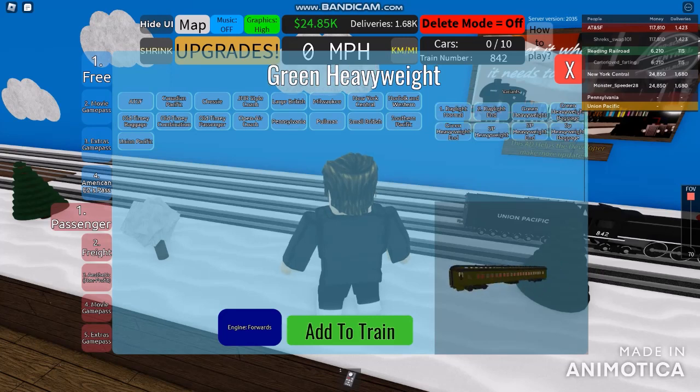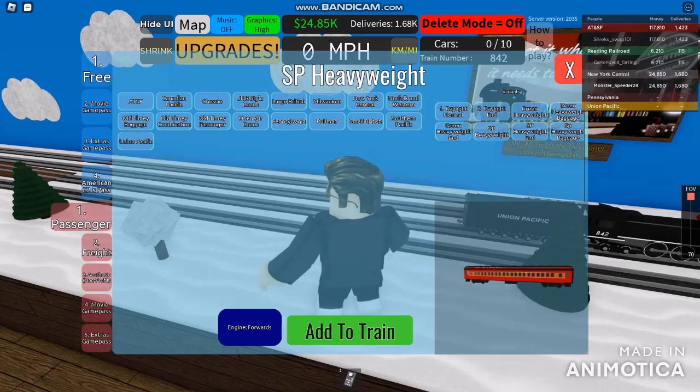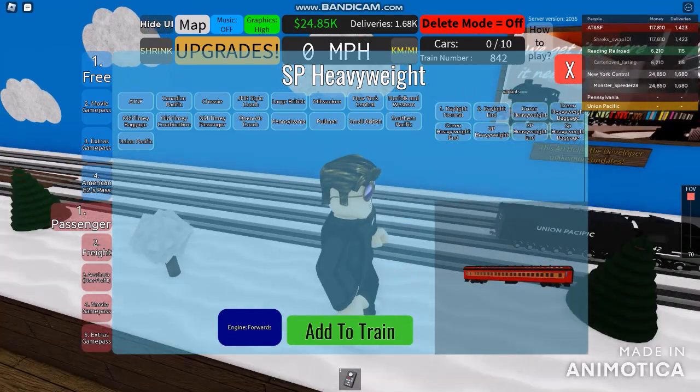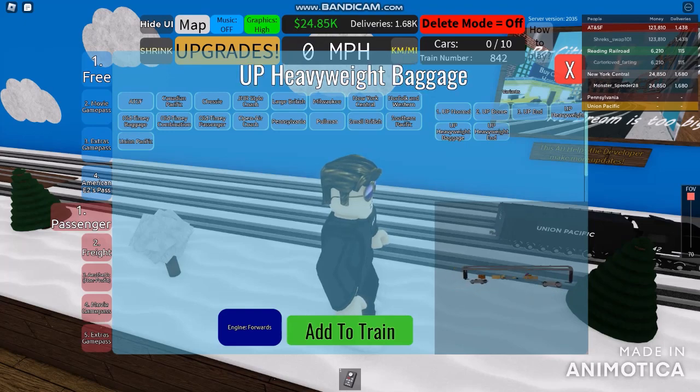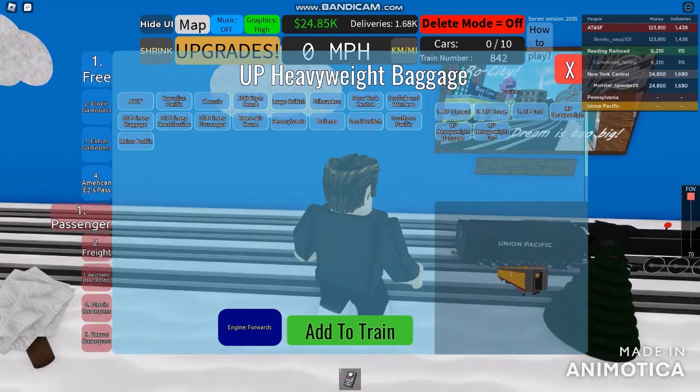The green heavyweight was the same as the Santa Fe. The next one is the Southern Pacific heavyweight — it's the same as the very end of the daylight heavyweight. It looks like a normal streamlined coach. This is the dome car, and that's the end. That must be the heavyweight version of the old size, the same as the Union Pacific normal coach — and this is the heavyweight baggage and end sign.